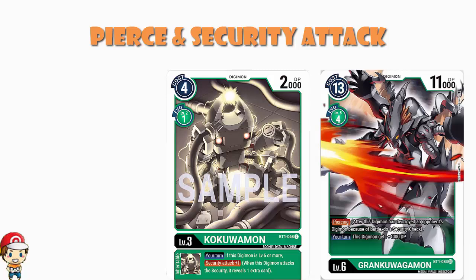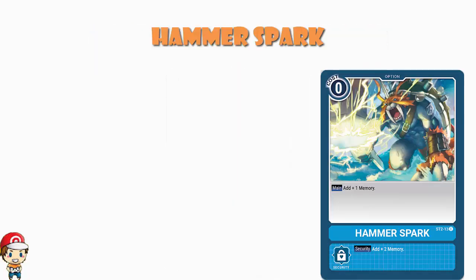Let's say you're performing two security checks. The first check reveals Hammerspark, and that gives two memory to your opponent, shifting the gauge to their side. Does the second security check still happen? Yes. Even if the memory gauge goes over to your opponent's side in the middle of an attack, you finish resolving that attack in its entirety — including any extra security checks.